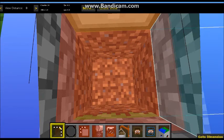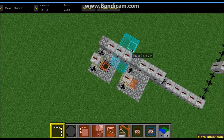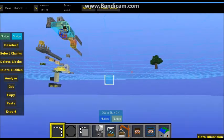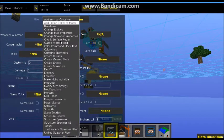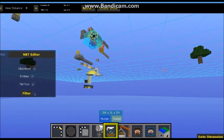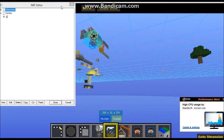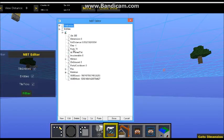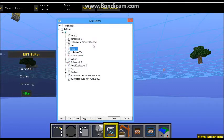We're back. Select the area, bring it down so it selects the primed TNT. Go to NBT and then NBT Filter > Entities. Open that up and set the fuse to negative one. Then just click Done.